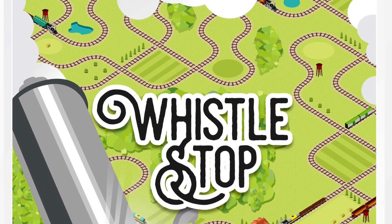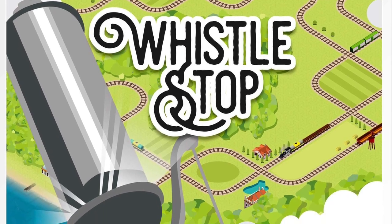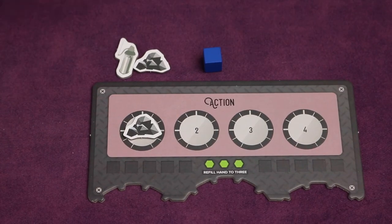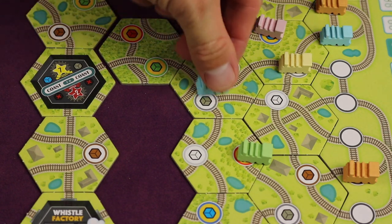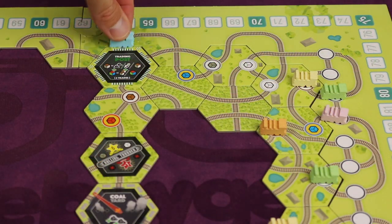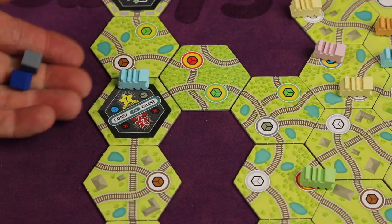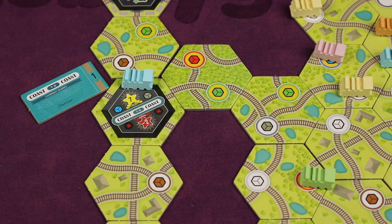Whistle Stop is a tile placement and pick up and deliver train game designed by Scott Caputo for 2-5 players. Over the course of the game you'll be spending coal to move your different trains and pick up resources. When you get to the end of the track, you'll be selecting from your hand of tiles to play onto the board, creating the map as the game is played. Arriving at special tiles grants you actions like trading resources at the trading post, or spending resources in a town for a share of stock for that railroad, which will give you big points at the end of the game if you own the most stock of that company.